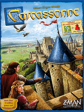Traders and Builders (2003, 2015 New Edition) adds additional tile types, two new figures, and trade good tiles. Trade goods appear in cities and are collected by the player who completes the city, even if they are not the one who scores it, thus encouraging the completion of other players' cities. A Pig follower increases the value of a field it is placed in, and a Builder follower grants an extra turn to the owning player whenever the feature is extended or completed.